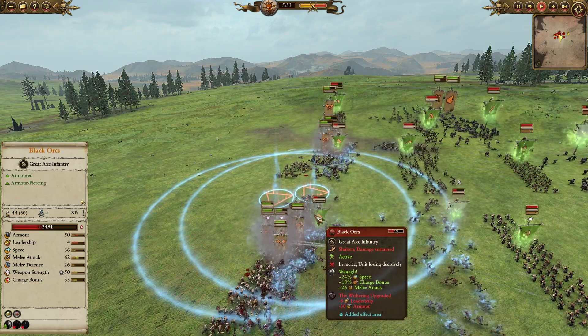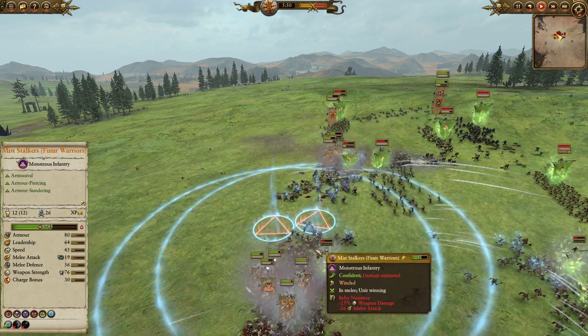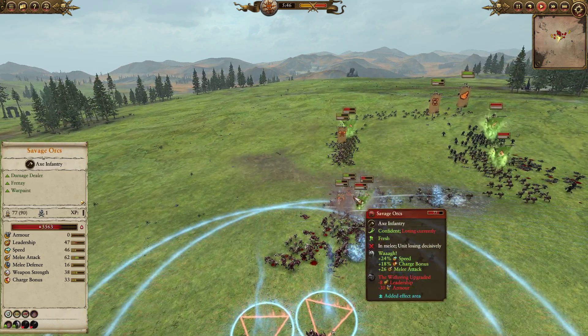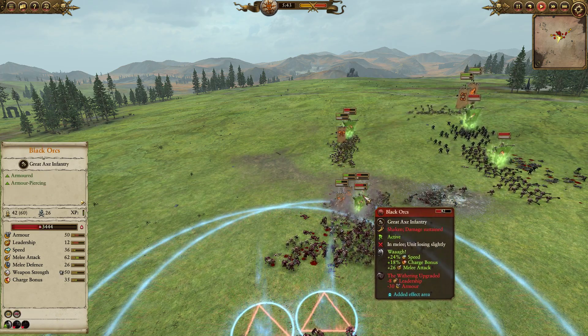The Savage Orcs are collapsing. The Fimir Balefiends, while struggling, are still doing okay — they're crumping these Black Orcs pretty good. I've hit them with a Withering, so these guys are losing a whole bunch of armor, down to 50 armor, which is pitiful for Black Orcs. And with their monstrous melee stats, even with Itchy Nuisance, these guys will be able to melt through the Black Orcs pretty well.